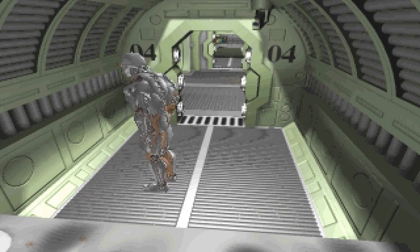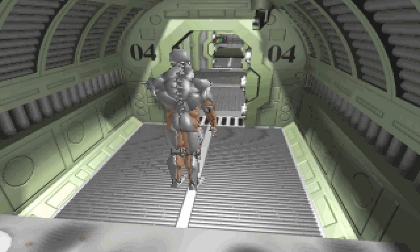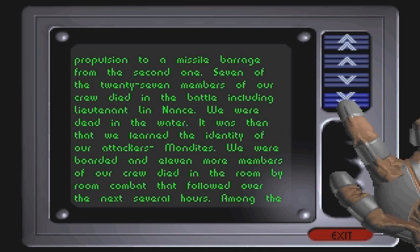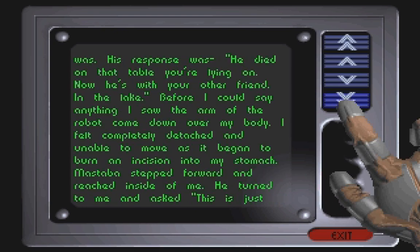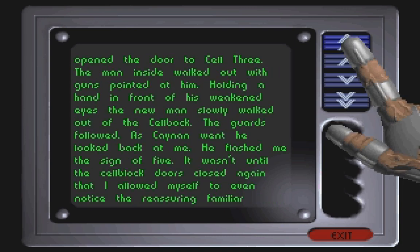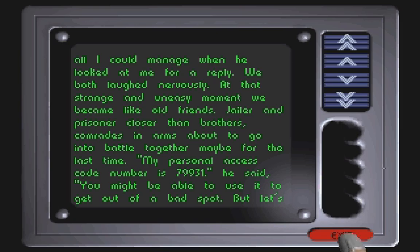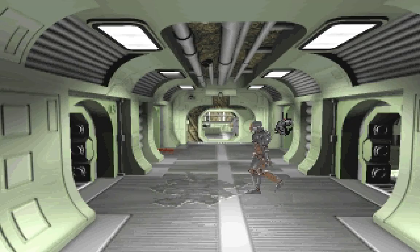Welcome back folks, welcome back to Let's Play Bioforge. Last time we read the log file of Dane and we learned various things. In particular we learned of a certain password, or rather a code — personal access code number 79931. We should remember that, because we are about to solve a puzzle.